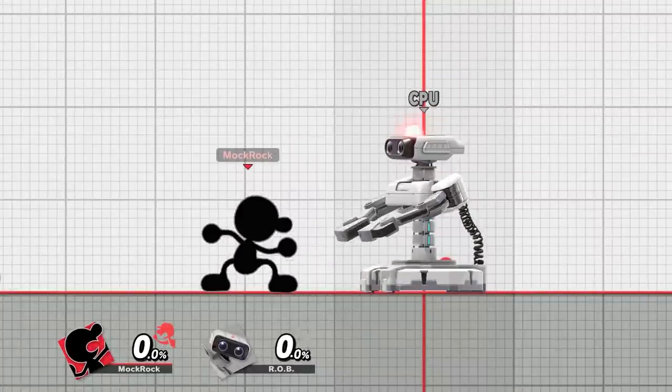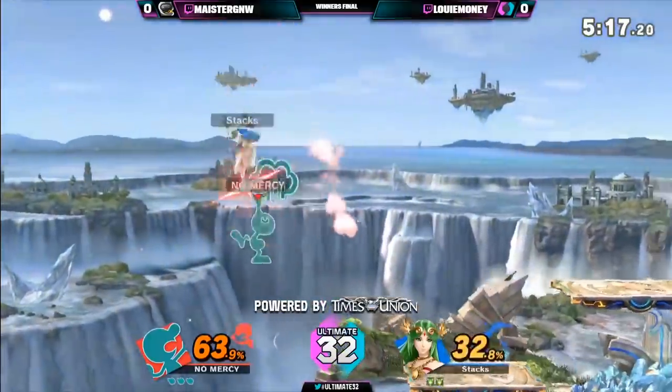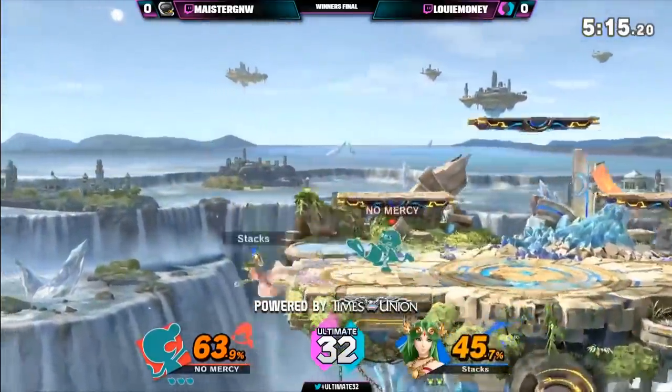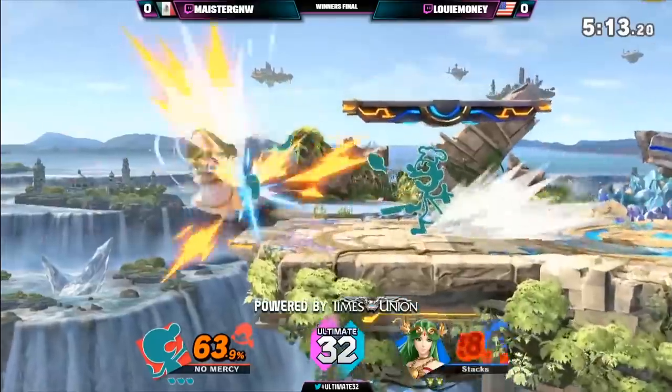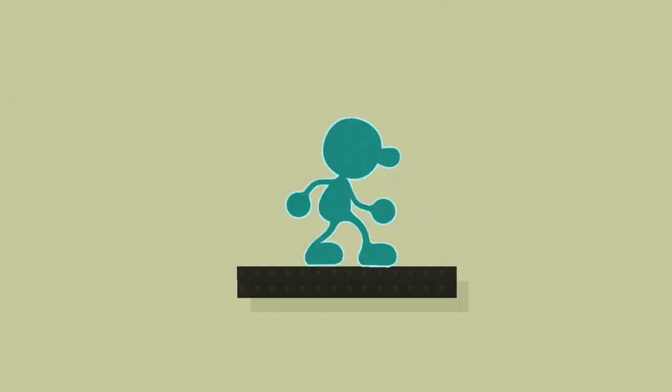For down tilt, I'm going with Mr. Game & Watch. Some people might expect him to appear constantly throughout this video, but I don't hold his intentionally choppy animation against him at all — it's a pretty cool stylistic choice. Down tilt in particular, though, forces him into an uncomfortable angle that I don't think flows well from his idle state. It doesn't feel that much like a down tilt animation, and not in a creative, outside-the-box way. I also think this is one of the uglier sprites he transforms into.